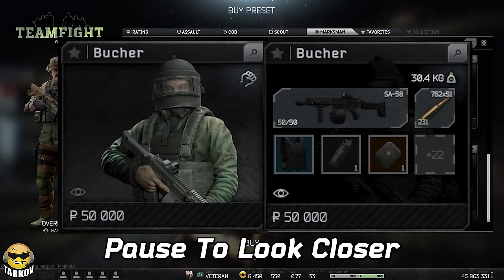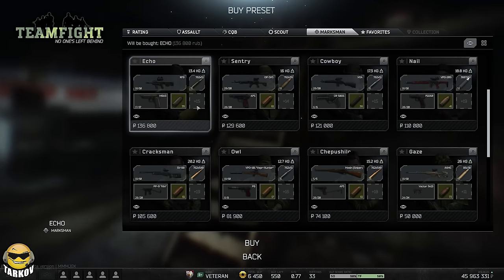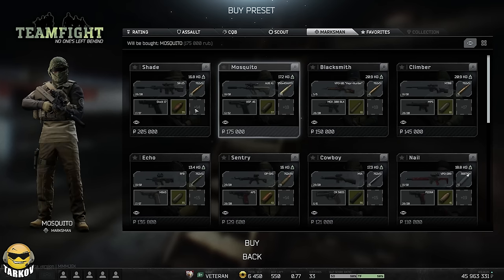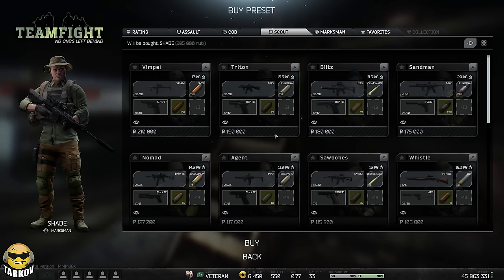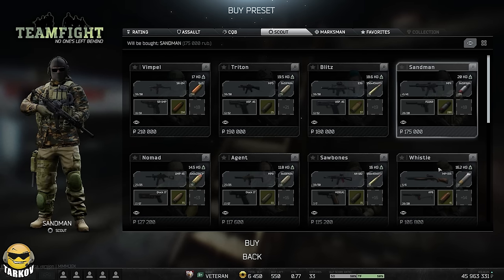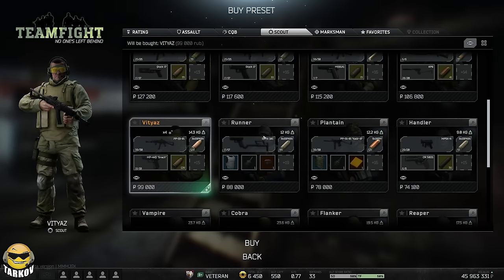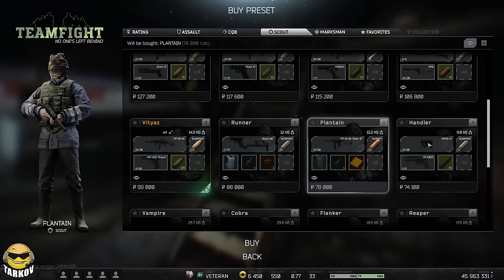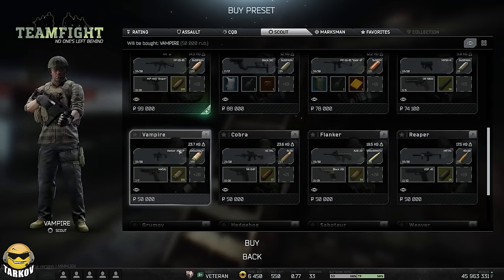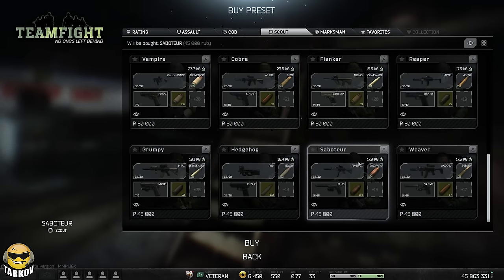So the top two in the tournament were Butcher with SA-58 shooting M62 out of a drum, a slick, and an Alton. A lot of people were using this, but the clear king of the tournament was the Guardian class — an RPK with a drum mag shooting 7N40, level 5 rig, and a Bastion with a face shield, I believe. There was also a class that was a TX-15 shooting SSA, and only people like Willers that could really get shots on target were able to use that effectively. It was pretty useful, but not a lot of people used it.